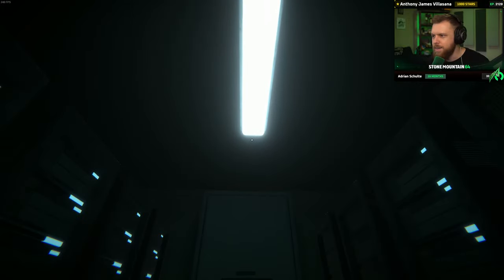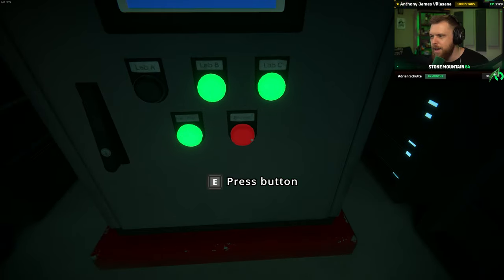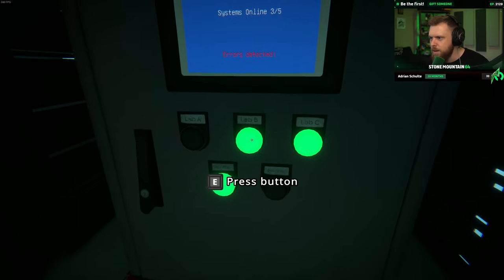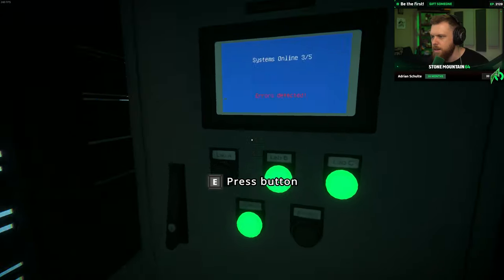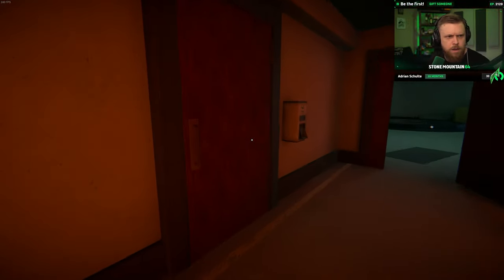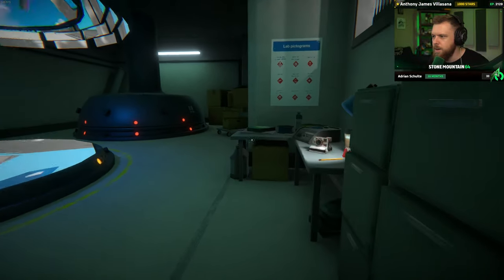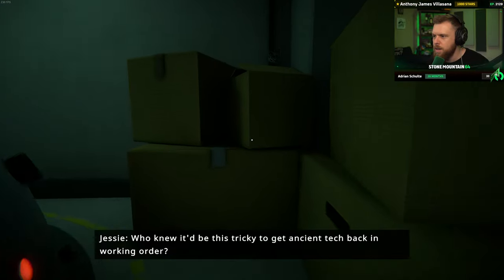Can we like... can we turn any of these on? No more red, no more red — everything should be fine now, right? Server A, hall, main, lab B, and lab C. Just unplug it and plug it back in. Re-sanitize there. Get another sanitization going. Who knew it would be this tricky to get ancient tech back in working order?